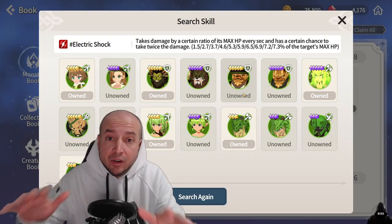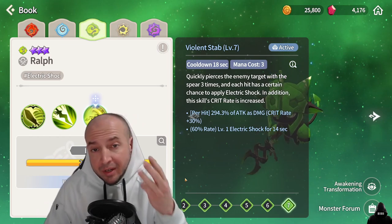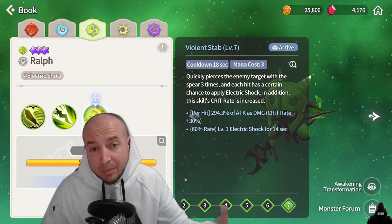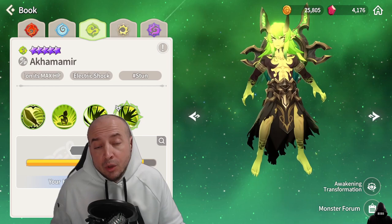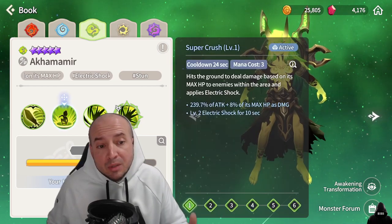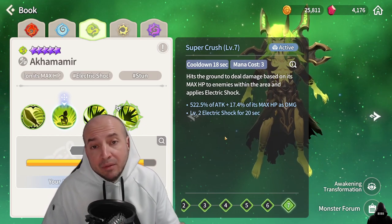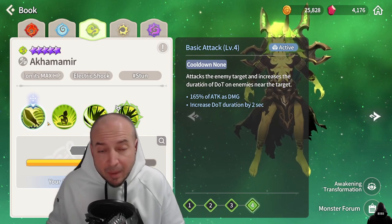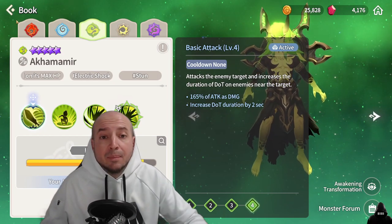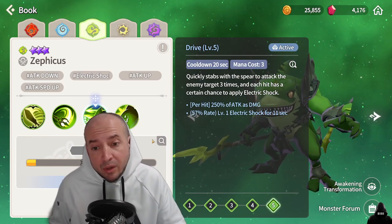For electric shock, the best free-to-play version is Wind Imp Ralph. Use him as a soul link and spam his S3, which has a 60% chance to apply three electric shocks. The second best is Wind Ifrit Akamamir — also use him as soul link, spam his S2 which applies a level two electric shock at three mana cost. Wind Ifrit is also great because his basic attack increases all DoT durations by two seconds. The third best is Wind Charger Shark, who also has a chance to apply three electric shocks — use him as a soul link and spam that third skill.